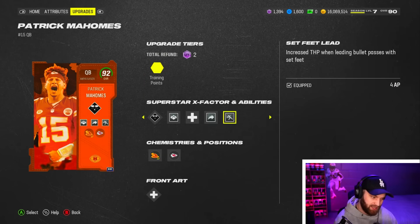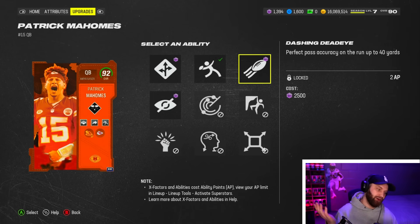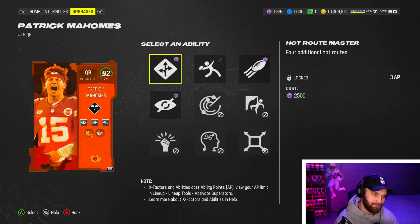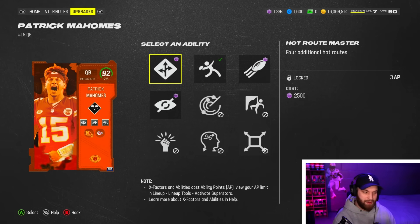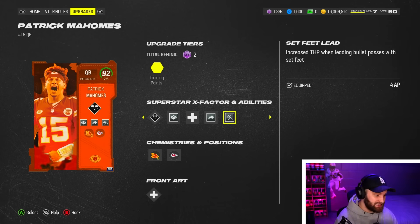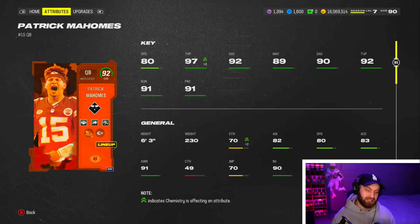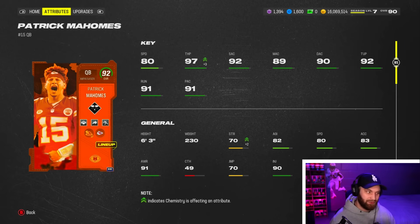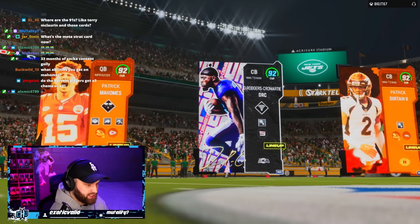You're really here for the abilities — he gets Gunslinger, that's all we want to see. In the last slot you choose between Set Feet Lead and Power Master; the other abilities are mid. Both are great — I'm more of a Set Feet Lead guy but Power Master is still a great option. It's 7 AP to use all of these, so I have no other ability on my team. I might try Power Master but Set Feet Lead was so fun, as you'll see.